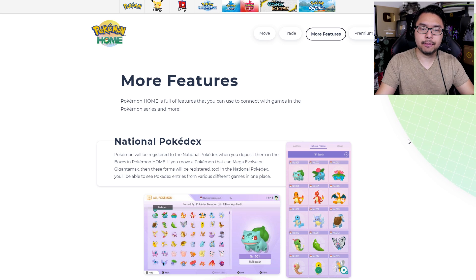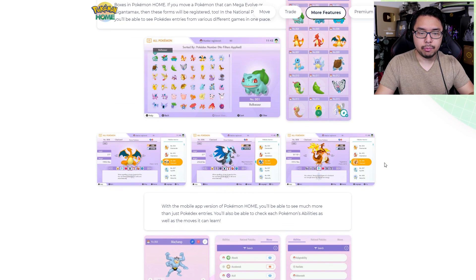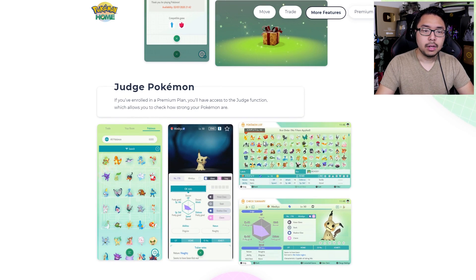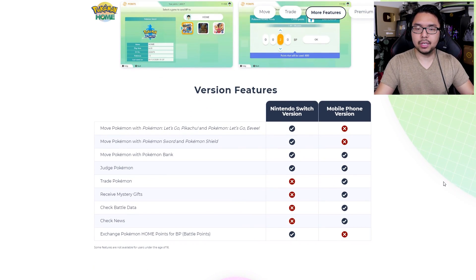There's one more page about additional features that Pokemon Home offers. There is a National Pokédex that you can browse through as part of both Basic and Premium, Mystery Gifts, and Judge Pokemon — for which you need Premium to check your Pokemon's stats and strengths. There's also a discrepancy between the Nintendo Switch version and the mobile phone version of Pokemon Home, where certain features won't be available in one or the other. Notably, the Switch version of Pokemon Home won't allow you to trade Pokemon — the Global Trading System can only be done on the mobile phone version, which a lot of people are baffled by. Additionally, the ability to receive Mystery Gifts, check battle data, and check news won't be available on the Switch version.